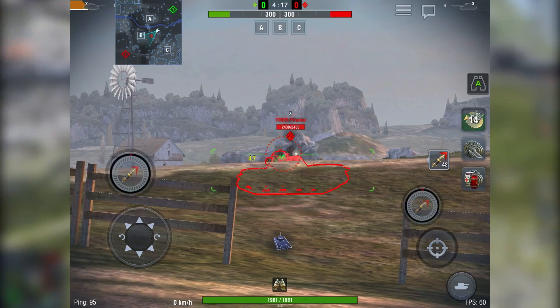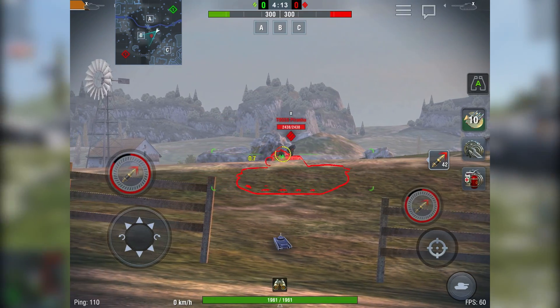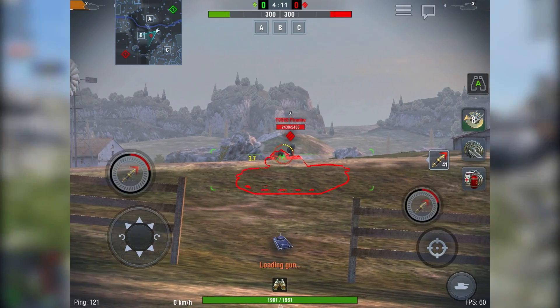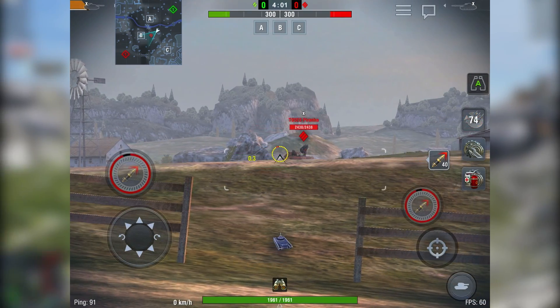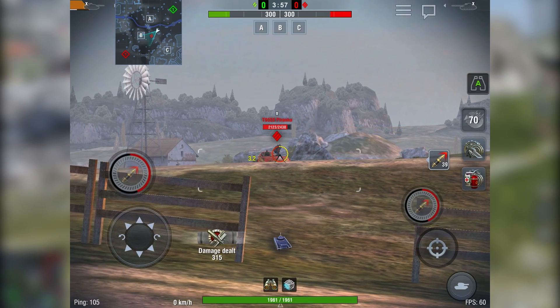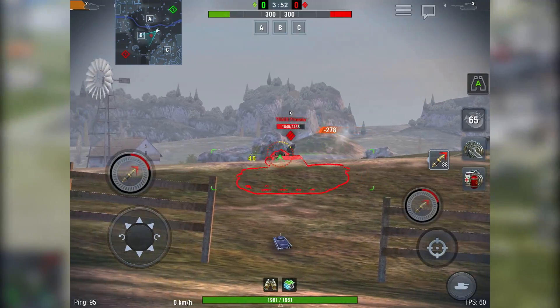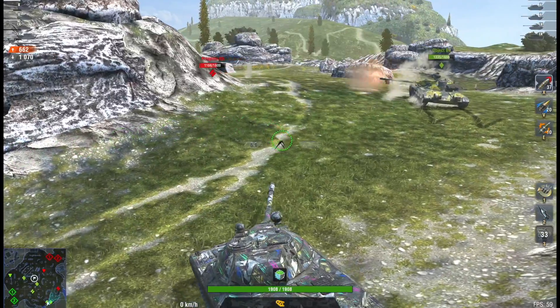Now I'll show you how to correctly shoot at targets in motion. Let's consider two situations. In the first scenario, the enemy is maneuvering back and forth, causing your crosshair to constantly shift. In such a situation, you need to pick the moment when they start moving forward. At that point, aim slightly in front of their turret and when they start moving, take the shot. In reality, you'll need a bit of practice to get the feel for this moment.